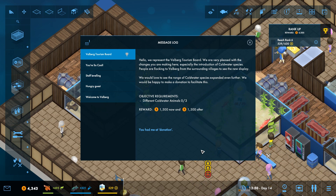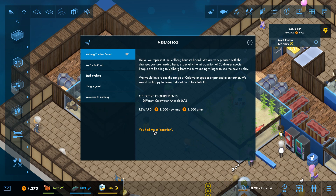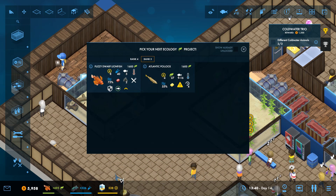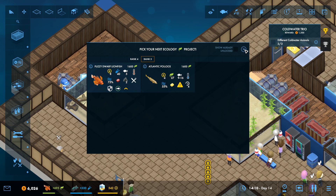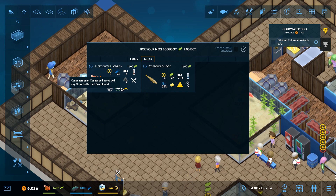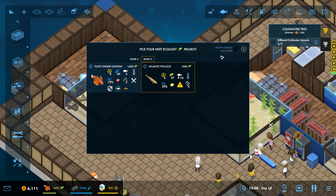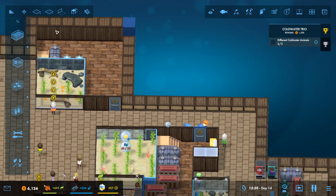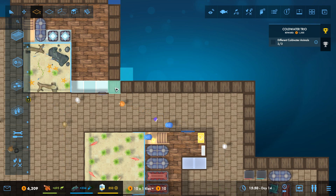We need to get three different cold water animals and then we will get a reward of 105,000. We're actually going to need the Atlantic pollock as soon as we are done researching the fuzzy dwarf lionfish. The lionfish eats mussels and does not want to be housed with non-lionfish and scorpion fish. He's pretty big — I think I might put him in with some pretty corals.